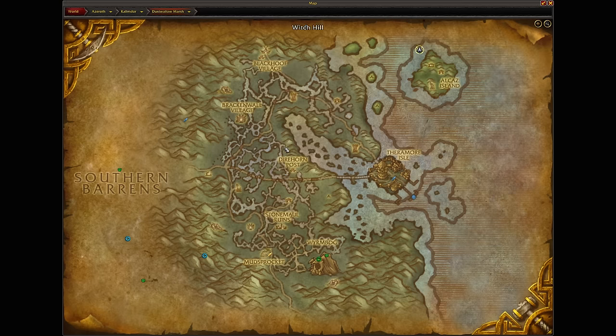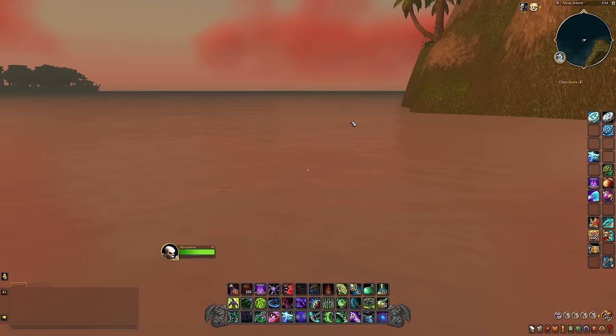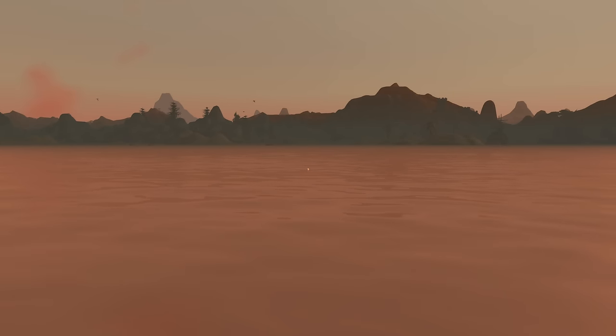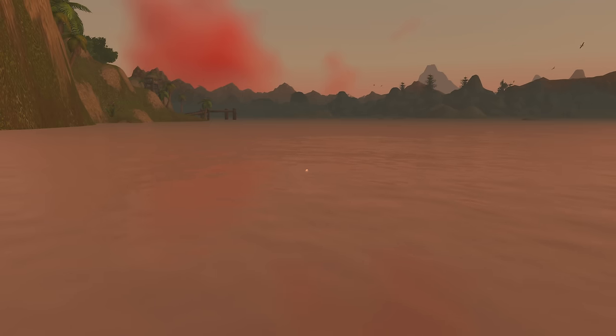One thing cool about Alkaz Island is it's actually up the coast here of Theramore Isle off of the Dustwallow Marsh. I'm going to be showing you how to get into the secret cave and we're going to be glitching into the aquarium and getting behind it.